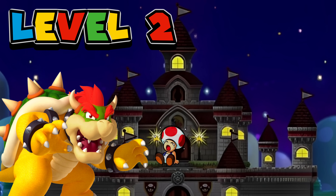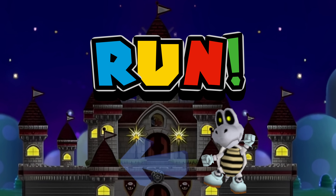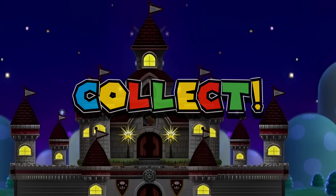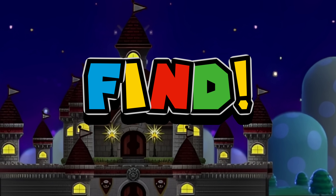Bowser has launched his overnight attack and they've taken Toad! Continue to run and dodge the obstacles. Collect the coins and the power-ups. Find and save Toad! Good luck!